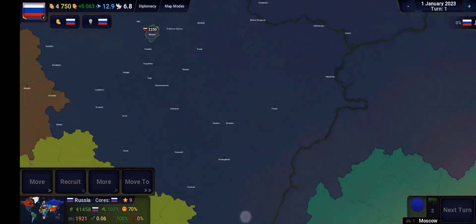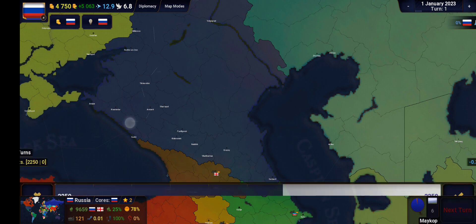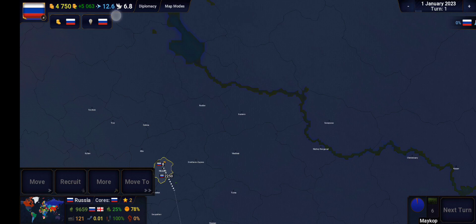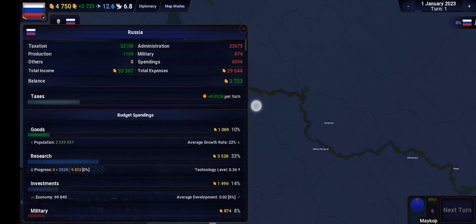Straight away we are going to move troops in Moscow down to the Caucasus. Military is going to be a huge bracket so we are going to get taxes right on that line. We will bring goods down for some research. Decrease investments down to that line, and research we put up.